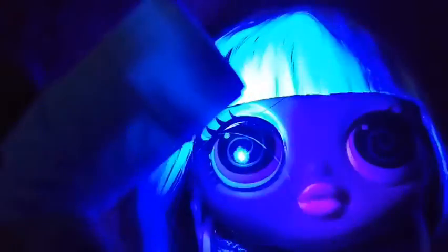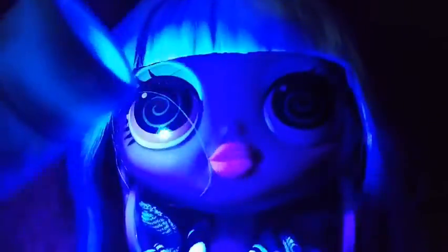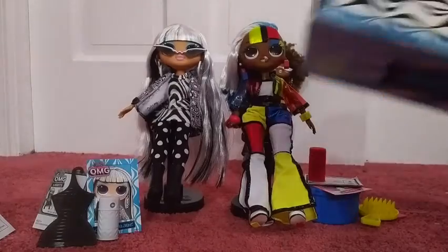Okay, I turned the light off - hopefully you can see it. When you turn the black light on, wow, it looks so weird! Groovy Babe's eyes have little spirals in them, her lips turn bright, her arms glow, and her outfit gets a teal stripe on it. Now for Angles - her lips glow, and you get squares on her cheeks. On her pants, the blue side says 'blue' and the red side says 'red' when you shine the black light on it.